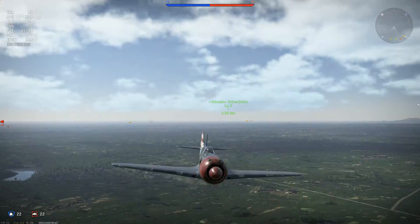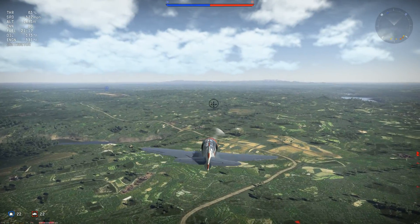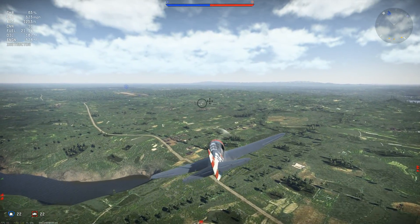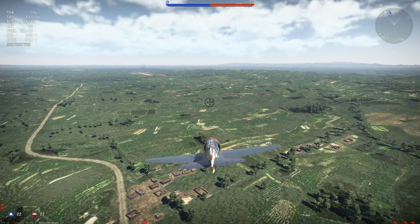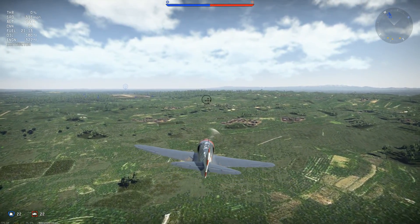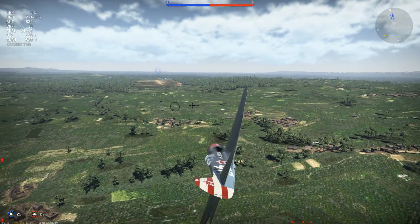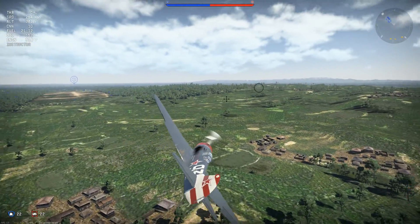My plan is I'm going to land, rearm as fast as possible - my crew skills on this aren't the best but they aren't bad at all. Then I'm going to immediately start climbing towards their airfield and hope they aren't doing the same. I'd actually want him to climb right now if he has plenty of rounds. What would really suck is if we both landed and then an enemy plane showed up.